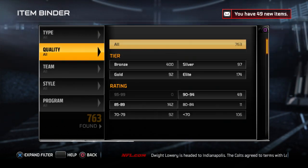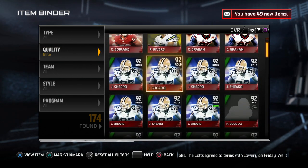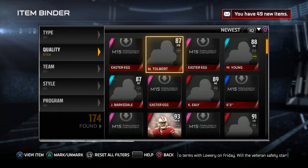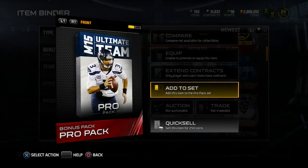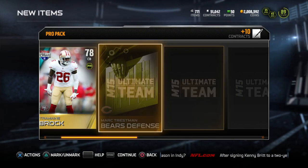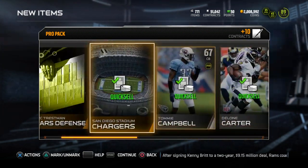Let's go ahead and go to quality. 174 elite items in here. I don't even know how to find that pack — I guess newest. I could go to the collection. Here's the pro pack added to the set. We'll rip this. It'd be funny if I got a golden ticket. Tremaine Brock gold card. So nothing there.